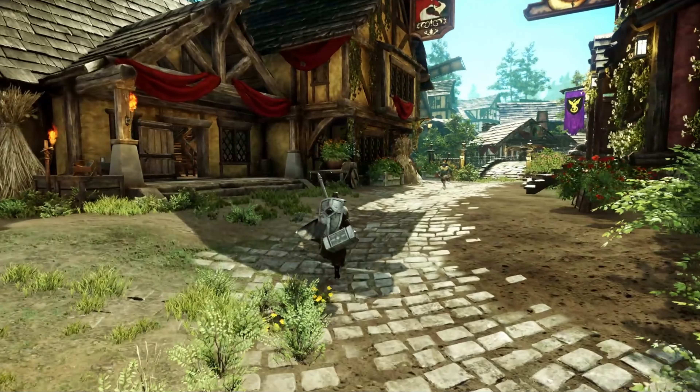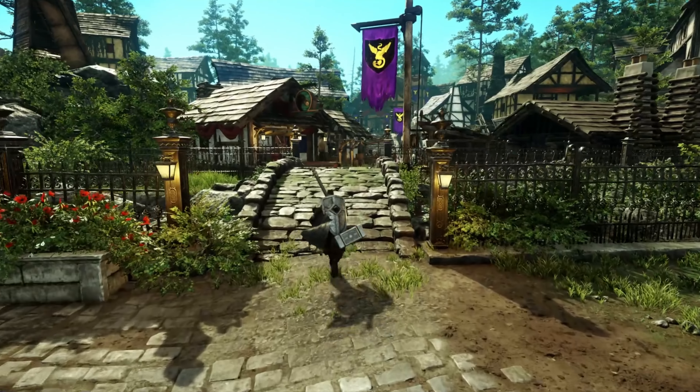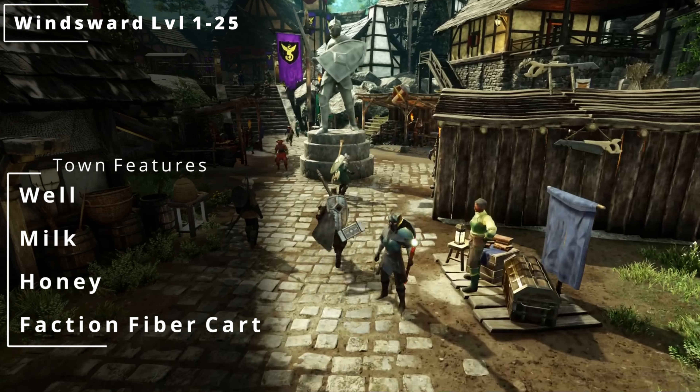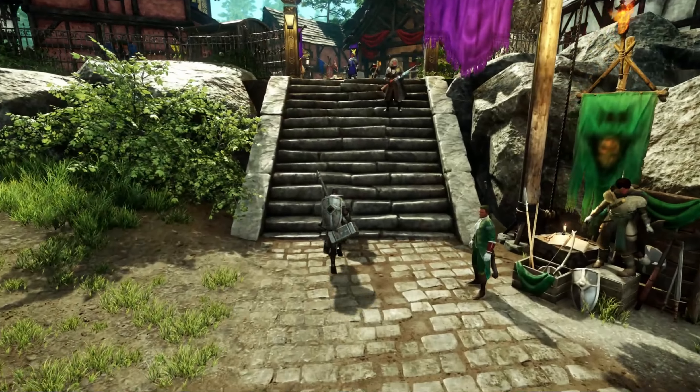For our fourth town, it's going to be Windsward Village, and this is our last of the starting areas. This is again going to be levels 1 through 25. Here you're going to be able to find a well, milk, honey, and then for the faction-specific item, it's going to be a fiber supply cart.